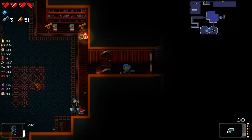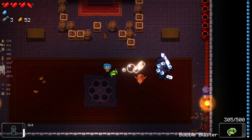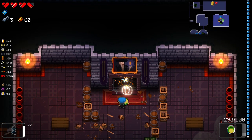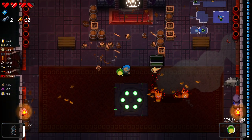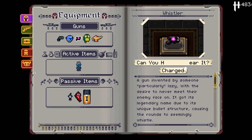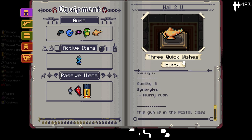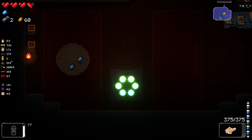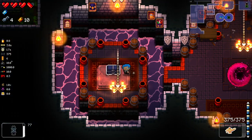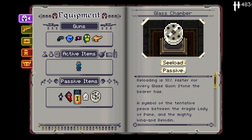Okay, so we've got two blue chests. It freezes so fast sometimes. I might go to the Oobliet. We get — what the hell? 'Hail to you, three quick wishes.' It's like a moldy genie's lamp. Always grants wishes, but not in the way you'd expect. Let's buy both the keys and then open both of our chests and go to the Oobliet. We got the Glass Chamber, which is increased reload speed per Gwonstone. Reloading is 10% faster for every Gwonstone — that's pretty decent. We can try and stack some Gwonstones if plausible. We also got Sticky Crossbow, which is just fine.